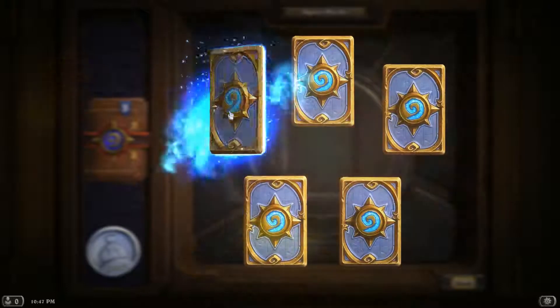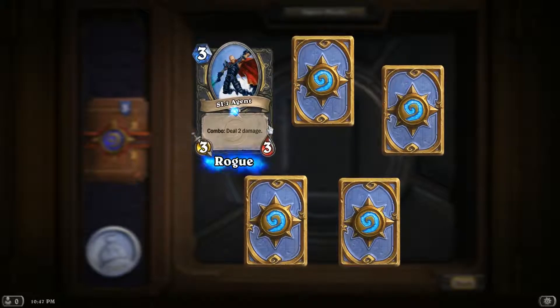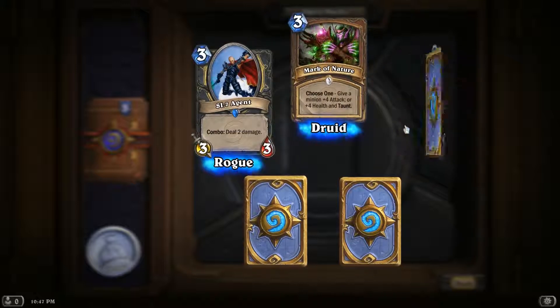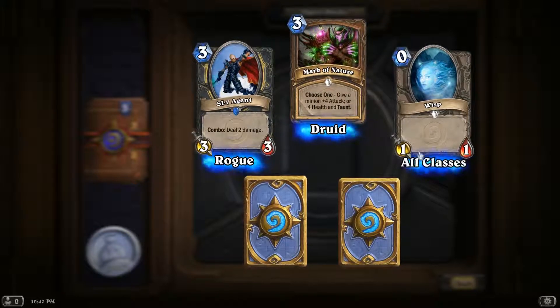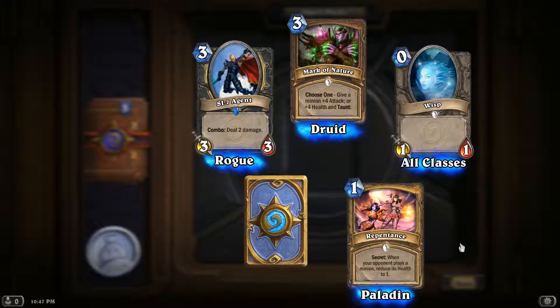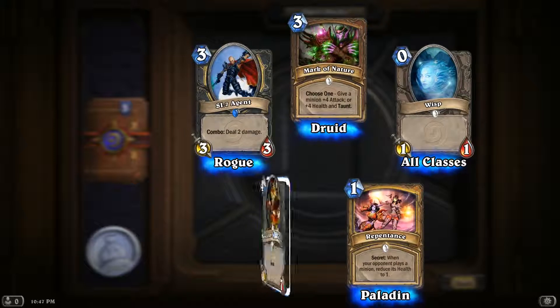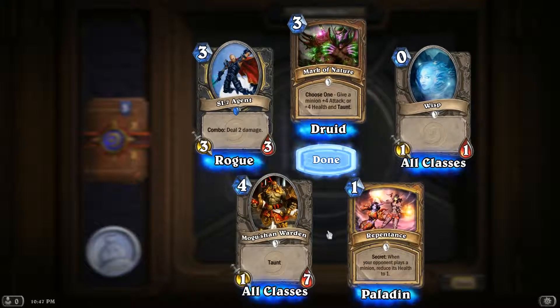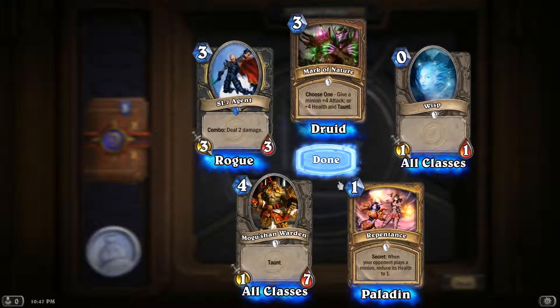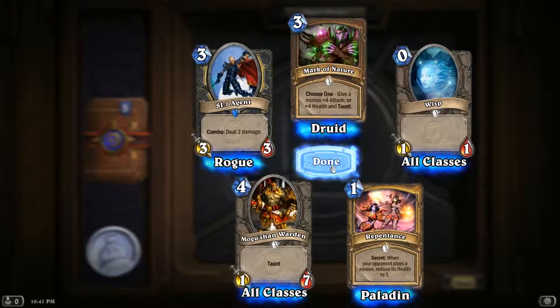Got here we have SI-7 Agent. Bark of Nature — not bad. Wisp. Dependence. And a Mogashon Warden, which isn't bad, but man, is that just such a target for so many things — such a silenced target. I prefer the Ascension Shieldmaster.